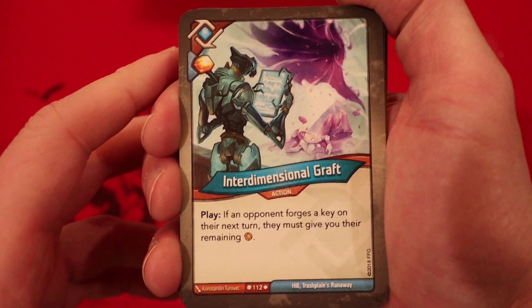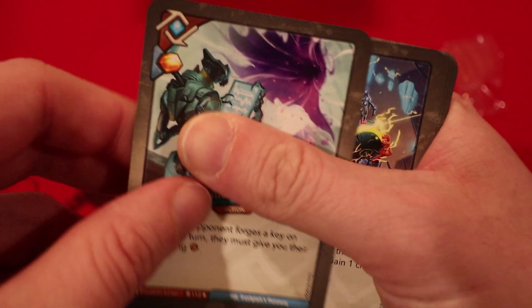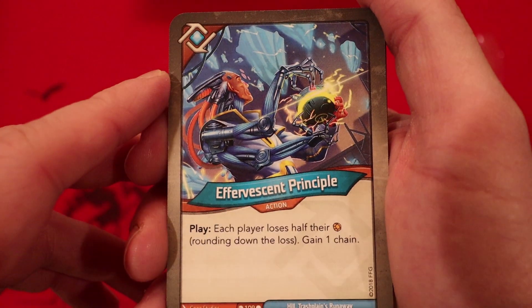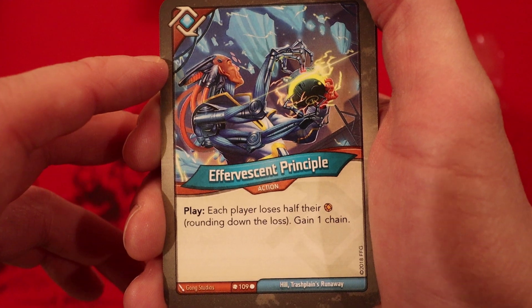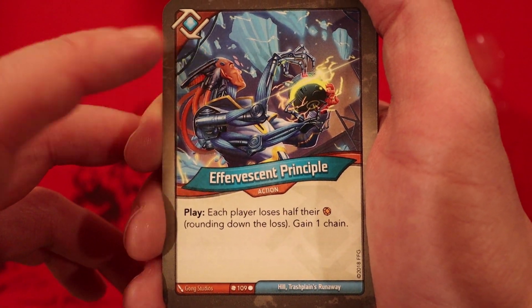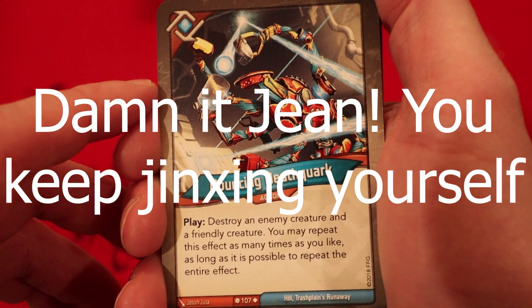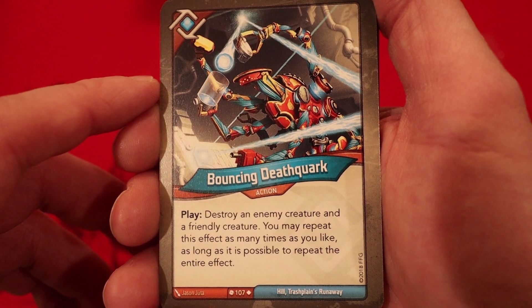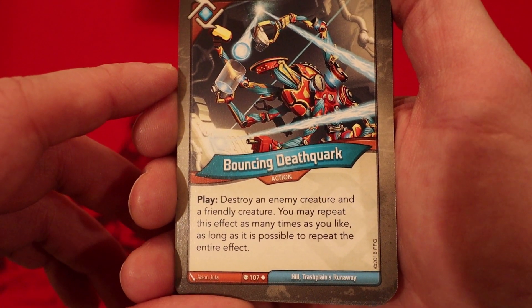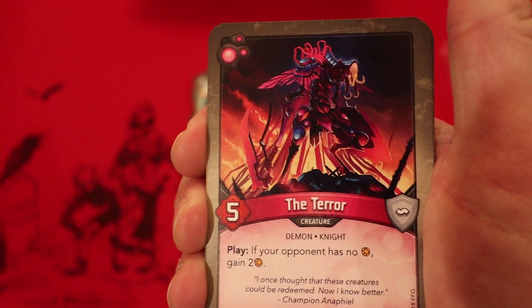This deck is pretty heavy on amber generation. Interdimensional Graft: amber whenever you play it, if an opponent forges a key on their next turn they must give you the remaining amber. Effrescent Principle — each player loses half of their amber rounding down, and you gain a chain. And there's one more I hate even more than that: Bouncing Death Quark — destroy an enemy creature and a friendly creature. You may repeat this effect as many times as you like, as long as it's possible. Ugh, what an awful card in this deck.